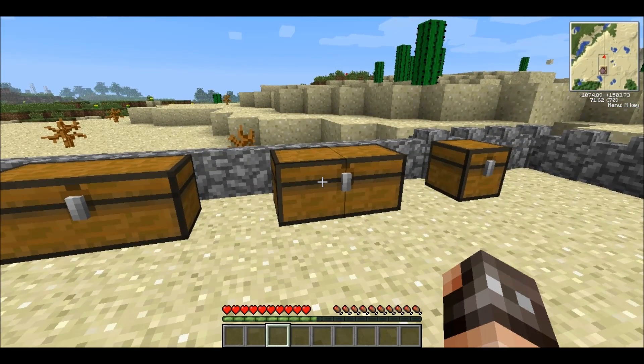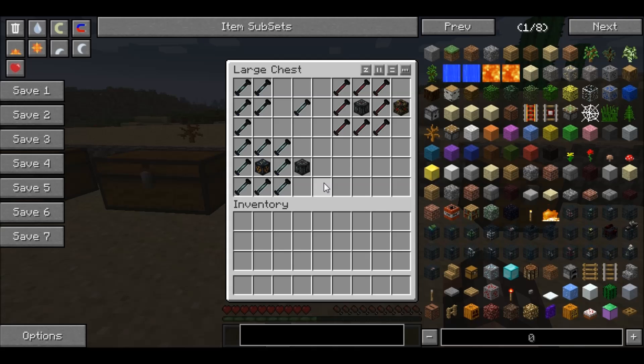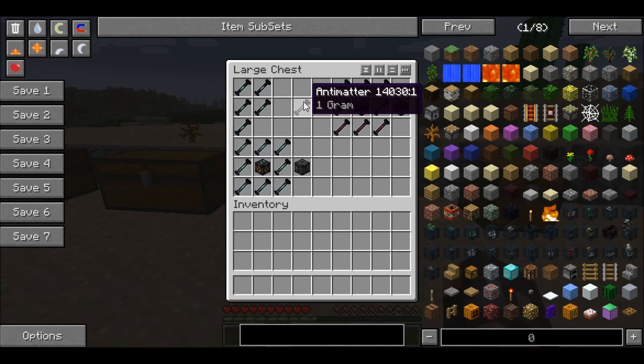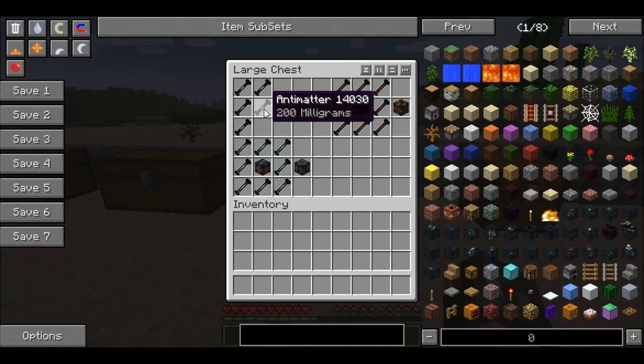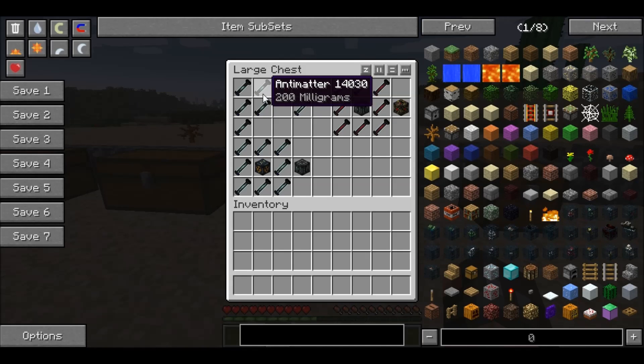Now we move on to the very powerful explosives that should be detonated with great caution. There are quite a few steps needed to make some of these. We have an anti-matter explosive: you will need one gram of anti-matter all the way around a nuclear explosive — so it's very expensive. To make one gram of anti-matter, you need five 200-milligram anti-matters, meaning it's 40 lots of 200 milligrams to make this explosive. I can't show you how to make the 200-milligram anti-matter because, to be perfectly honest, I haven't a clue — it's not in the recipes. It's something you'll have to look up yourselves.